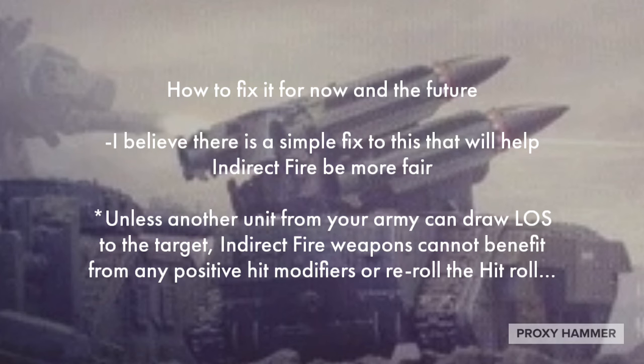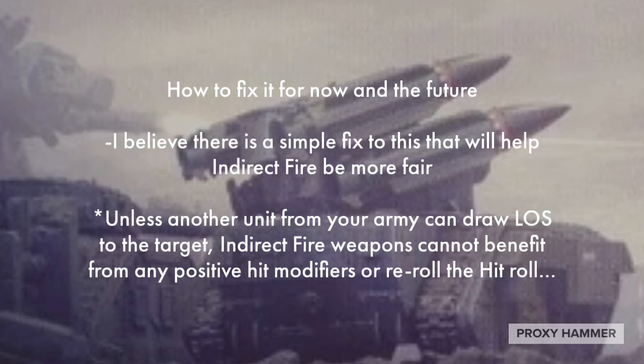So I think there's a pretty simple fix. Essentially, it's this: unless another unit from your army can draw line of sight to the target as well, indirect fire weapons cannot benefit from any positive hit modifiers or re-roll the hit roll. I really do think this makes sense and makes it a lot more interactive for both players. The player with the indirect fire weapons is going to have to use other units in their army to spot enemy units and be able to fire on them effectively. You can still shoot at enemy units, it's just going to be harder to hit because you cannot see them.